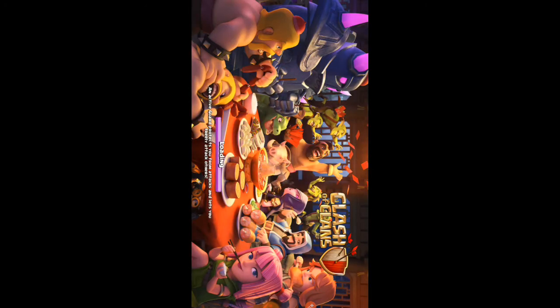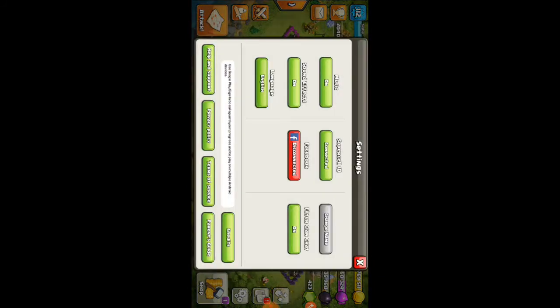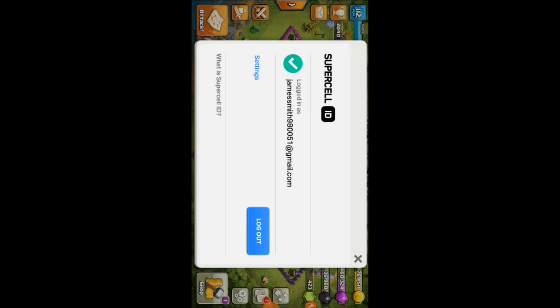I have three accounts, so I am going to go to my Town Hall 11 account. It doesn't ask you to confirm switching to another account — it will directly save your account. I have already connected my account.